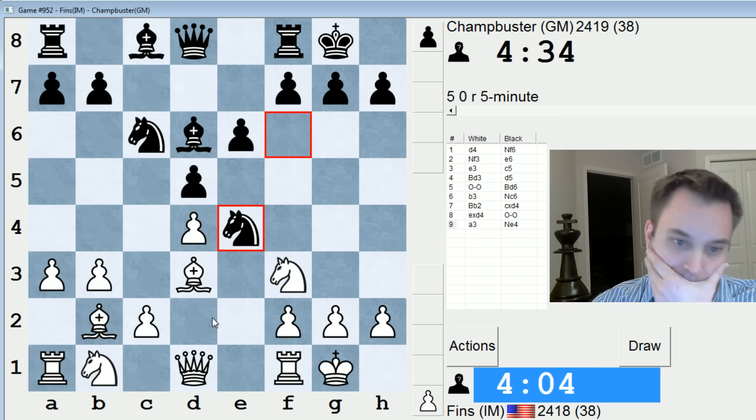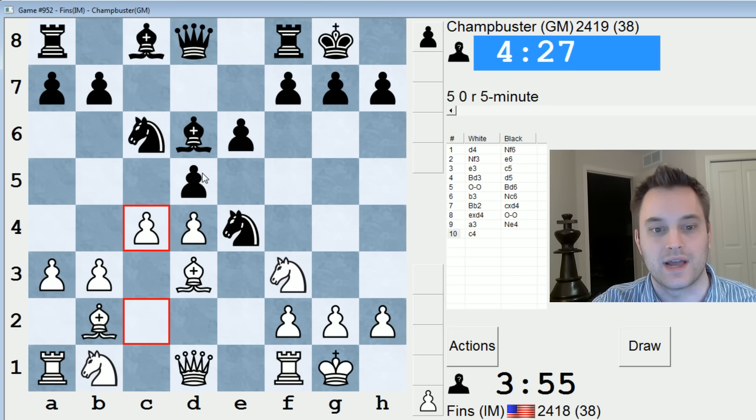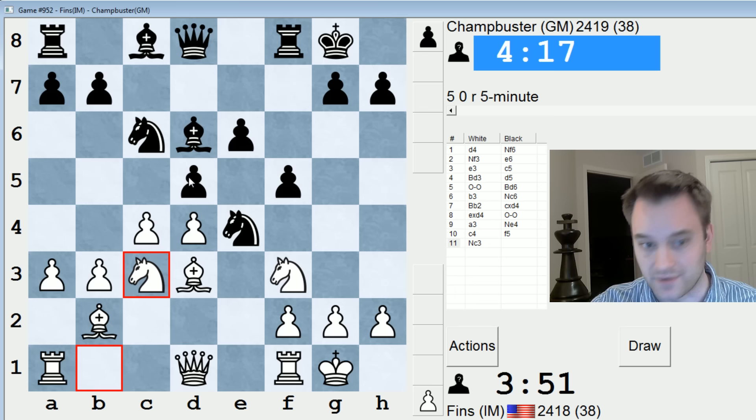So how to deal with this. c4 — he's going to go f5 — but then maybe knight c3, maybe I have enough pressure. Let's go c4. I know he's likely to support it with f5, but I'm hoping that with c4, knight c3, I can attack that pawn on d5 and give him some trouble. I'm not going to push c5, at least not right now, because I don't want to close the center and take the pressure off of d5. It's very important that we keep hammering that pawn.